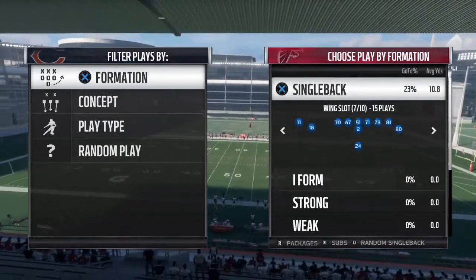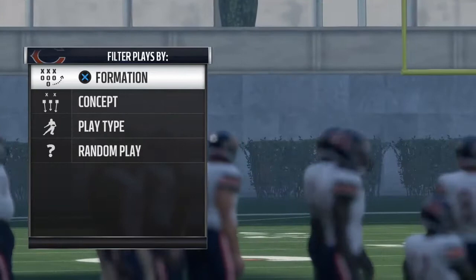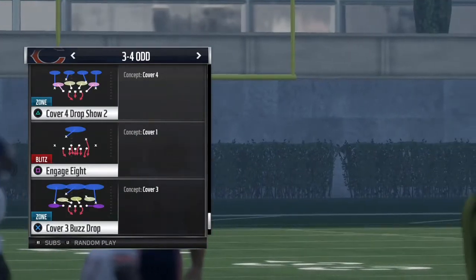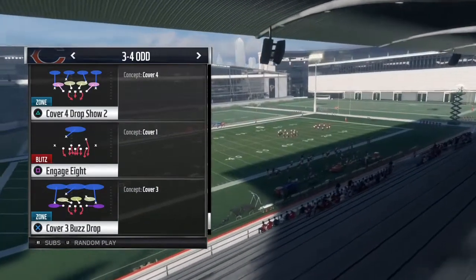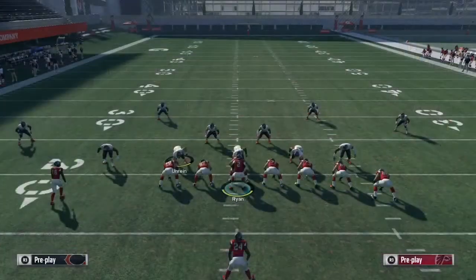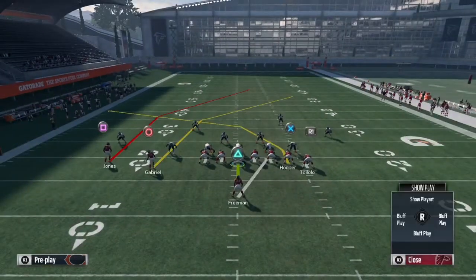This play is in the Pittsburgh Steelers playbook on Single Back Wing Slot. The play is called PA Pull Shot. This play can work against any coverage — Cover 4, Cover 2, Cover 2 man-to-man for a wide open touchdown. Against Cover 3 it'll get you about a 10-20 yard first down catch. For now we're gonna run it against Cover 4, then show Cover 2 zone, and then Cover 3.